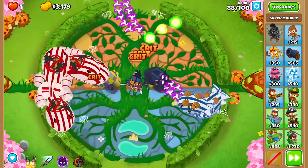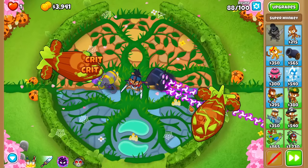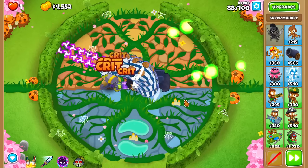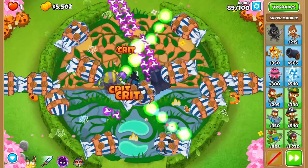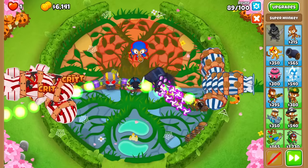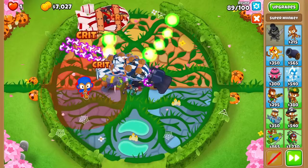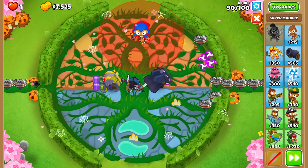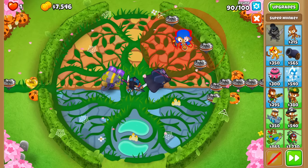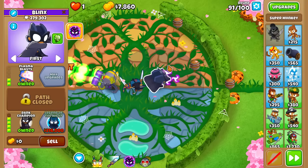Now the question is what do we do with the rest of our money? I'm trying to remember where the BAD balloon comes out — I think it comes out on this side, but I'm not entirely sure. Let me double-check if I can fit any super monkeys randomly anywhere in this area. There's a little spot over here and another spot, but it looks like they do not want you to fit towers in here at all. Round 90 — pay attention. Dark Champion is doing great work!